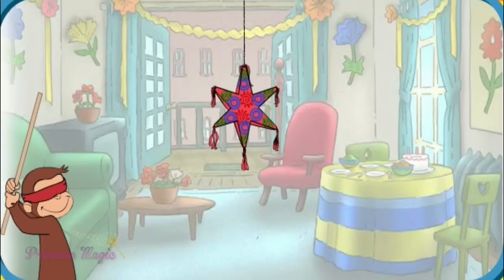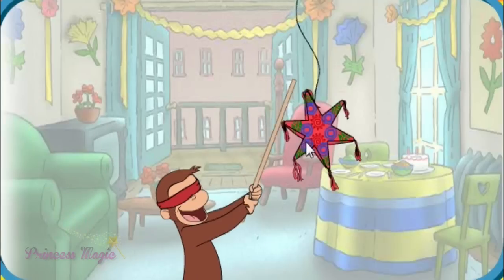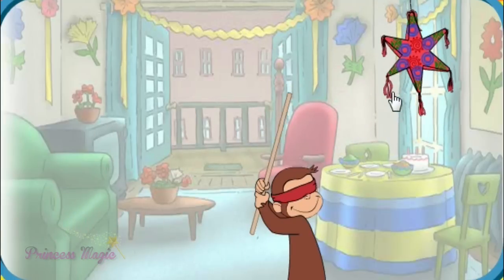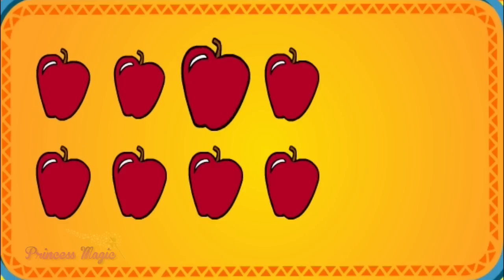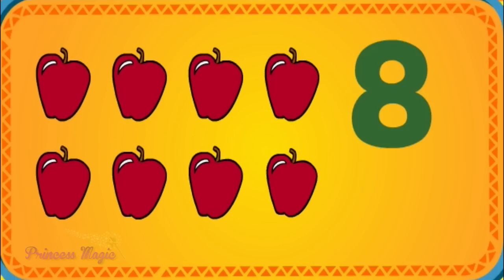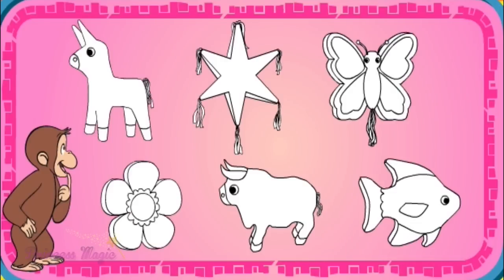Now the piñata is filled with treats. Click on the piñata to help George break it open to see what's inside. It might take a few hits. Ready? Let's go. Uno, dos, tres — three hits. Let's see what fell out. Ocho manzanas — eight apples. That's great. Let's try another piñata. Click a piñata to decorate.